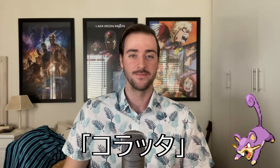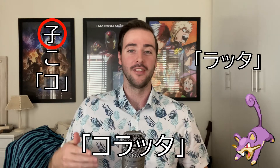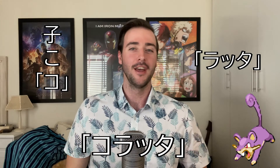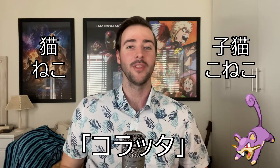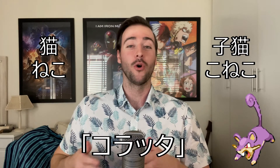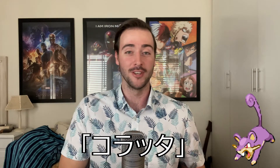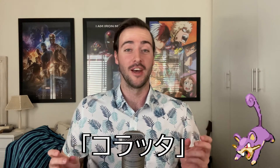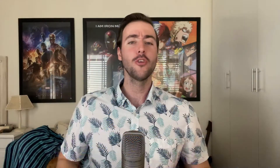Rattata's name in Japanese is easier to understand when you break it down. Rattata's Japanese name is Koratta — taking the 'ko' and adding it to 'ratta.' You can see the kanji on screen now. This kanji with the reading 'ko' is usually used to denote a child version or smaller version of something. For example, 'neko' is cat in Japanese, and 'koneko' is kitten — so that 'ko' is indicating the child version of something. We'll see why shortly.